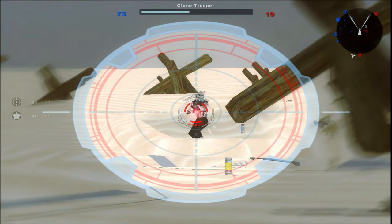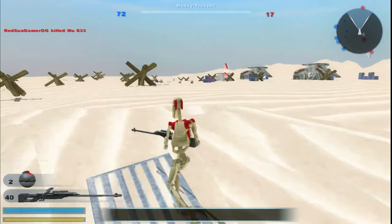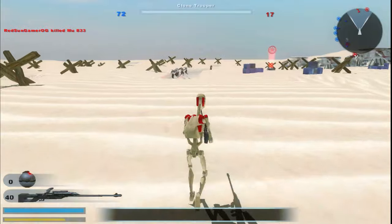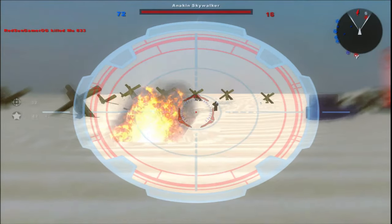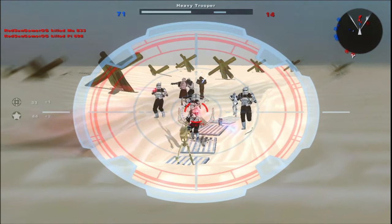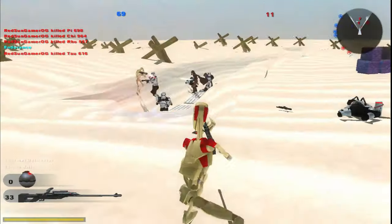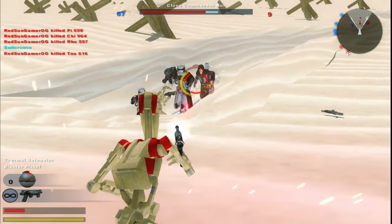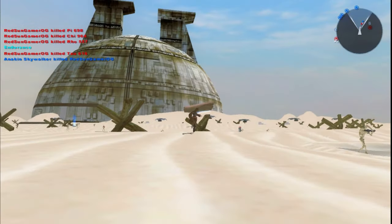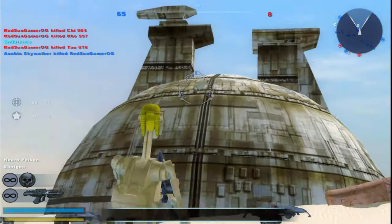I would have liked to play as the heroes — Anakin and Dooku — but they're just the default vanilla ones, besides the hooded Anakin being playable. I do like the inclusion of these though.